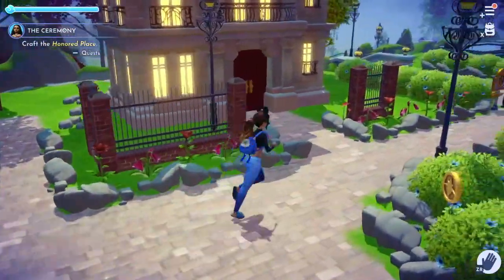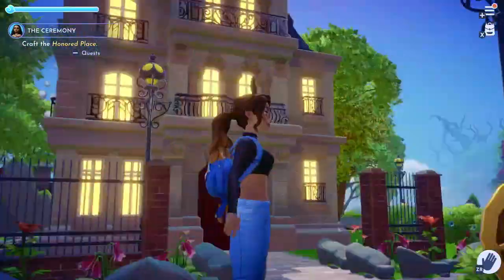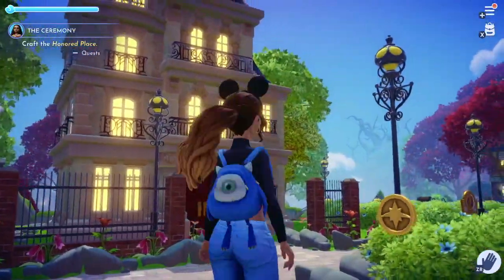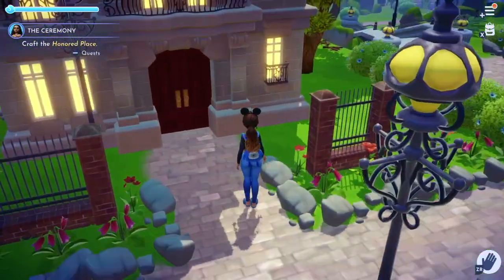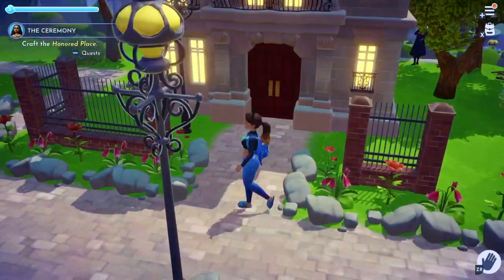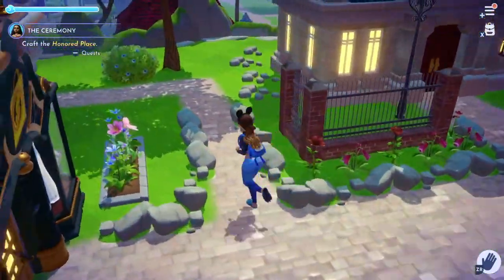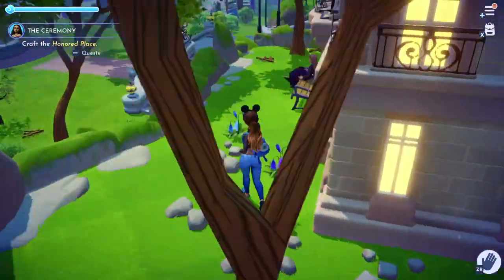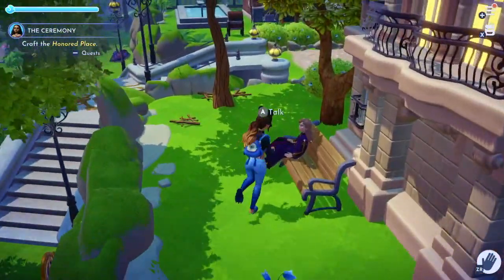To the right of Scrooge's store I have Rummy's house, which is also in the same layout. I did add some red flowers in front of the fence, and I'm still working on the fence — it takes quite a bit of materials to create. I also have a stone path that leads to his backyard, which overlooks the peaceful meadow.